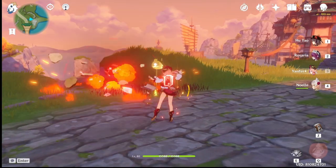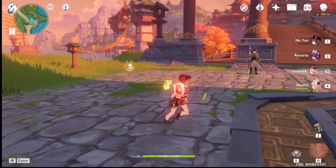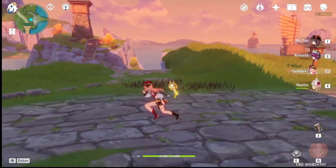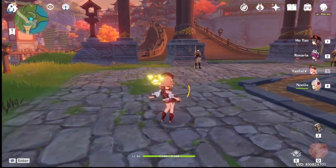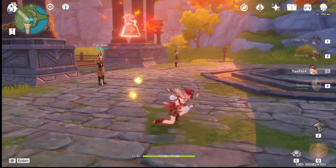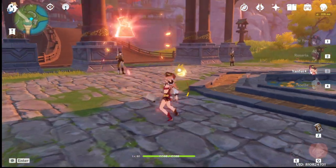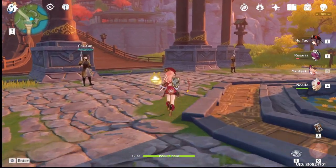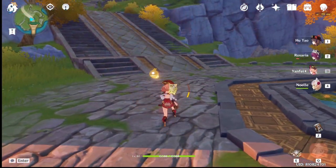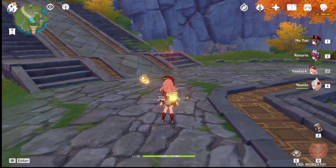Here's her charge attack — I'll keep spamming it to show you. You can actually stop the charge attack from dropping by dodging, jumping, or running out of stamina. Stopping her charge attack will also consume stamina — it's going to keep eating stamina — so if you don't land that charge attack, you're wasting stamina.